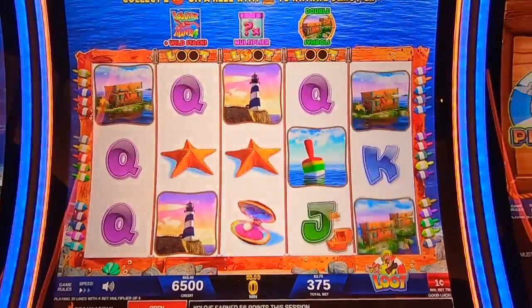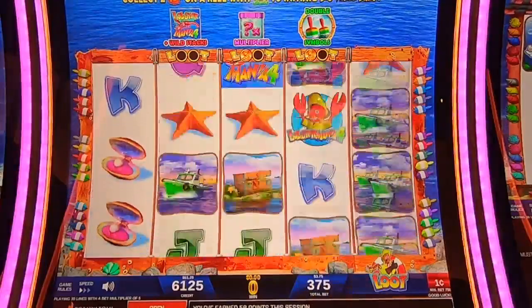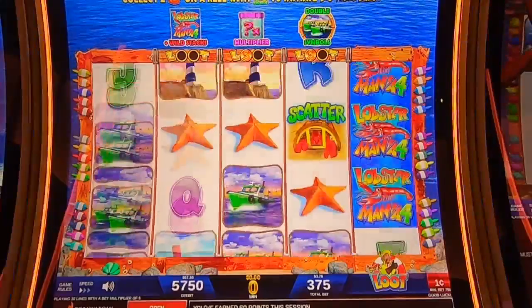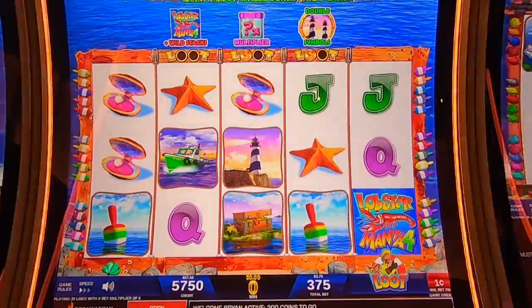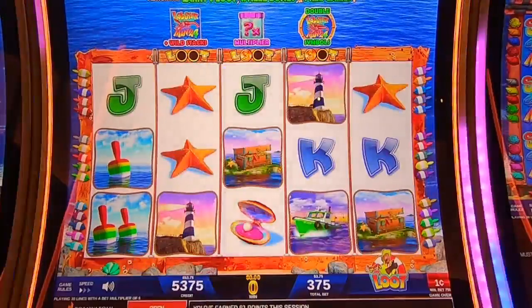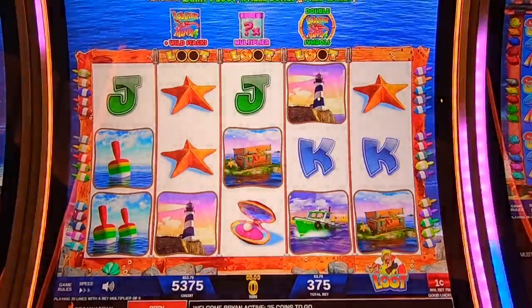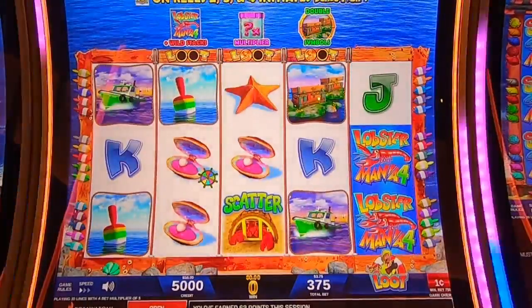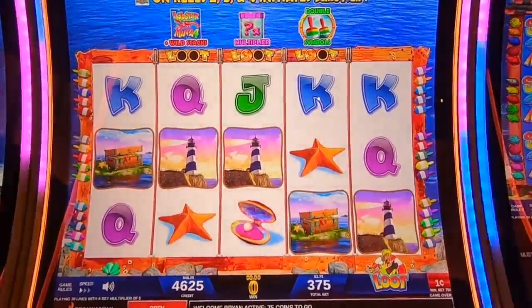There's another one over there. So now we want to trigger this here and here — ideally on the same space. That would be pretty wild. Multiplier — that's a double symbol with the multiplier. I would like king stacks with a multiplier — can you imagine that? Filling a screen. If we're asking, we might as well ask for all three — throw the Lobster Mania wild stacks in there.